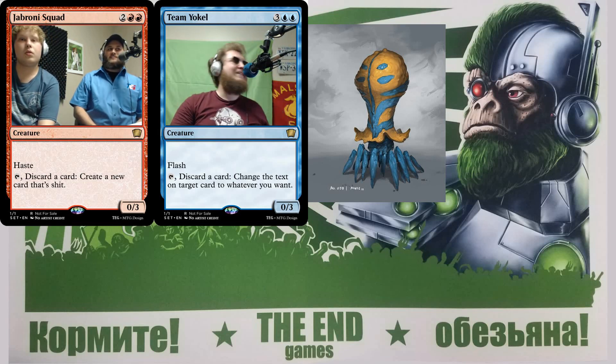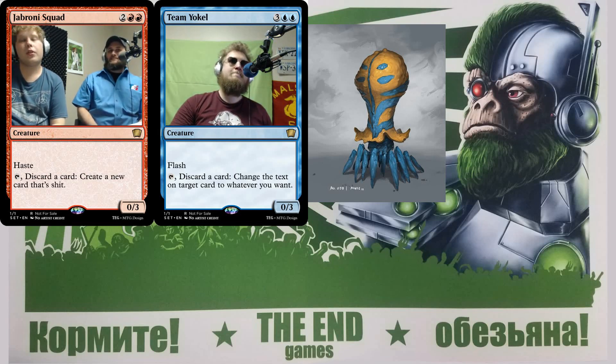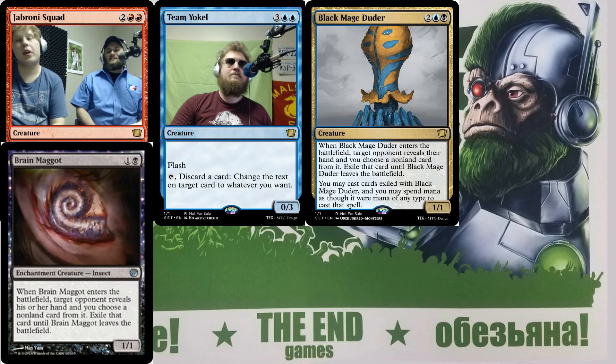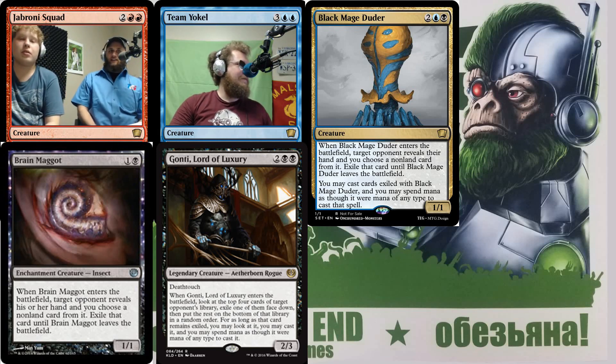The card concept: a three or four mana blue-black one-one that functions like a Brain Maggot. You still have to pay the mana cost for the exiled card, but you can tap lands to make any color when casting it. At minimum it just Brain Maggots their stuff for a turn unless they kill it, or you can have a bunch of mana and just cast whatever it grabbed. The key difference from Gonti is that they can get the card back if you don't cast it fast enough.